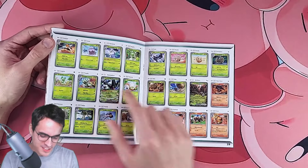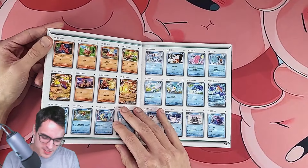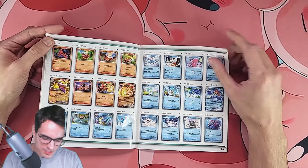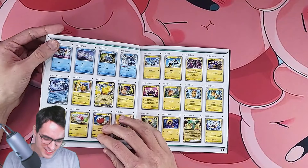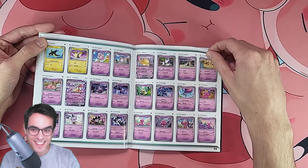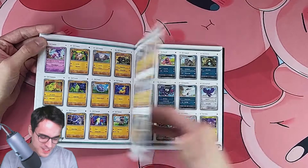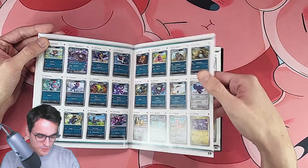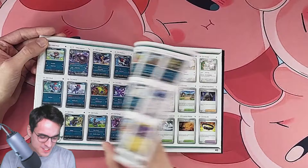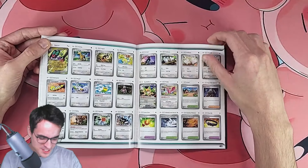There's the Sprigatito, all the way to Meowth's Carada. There's a good number of EX cards it looks like — the Quaxly to Quaxwell EX, the Fuecoco to Skeledirge EX. A lot of Electric types this time, that's cool. A lot of Psychic types too. It seems like it's quite a big set. A lot of Dark, not a lot of Metal. Dragon — just two cards. Dragon is usually the subtype that doesn't have many cards at all.